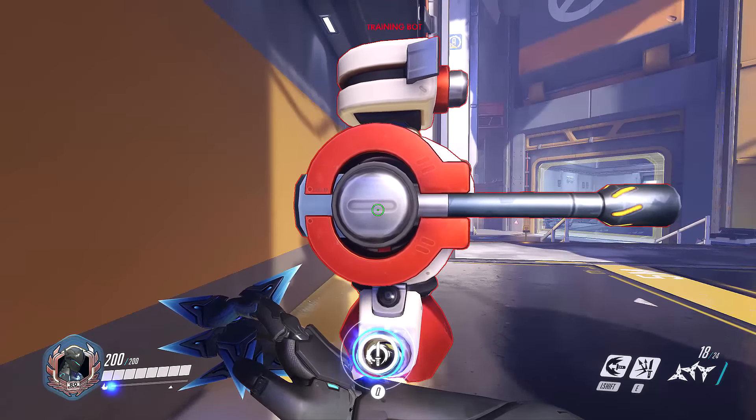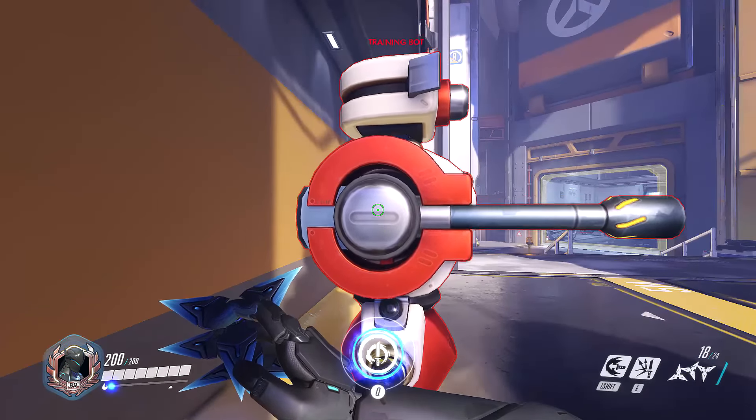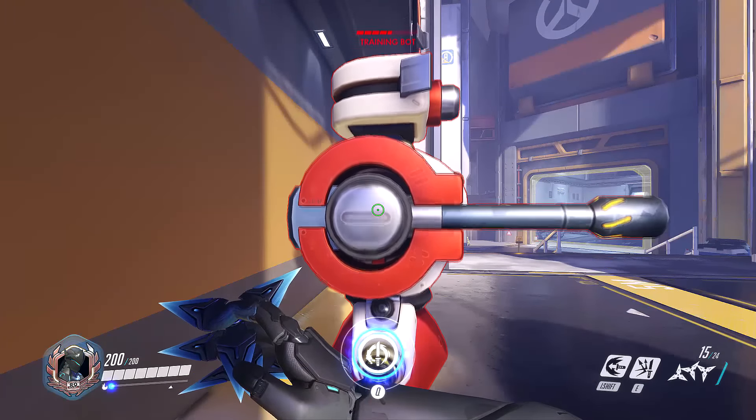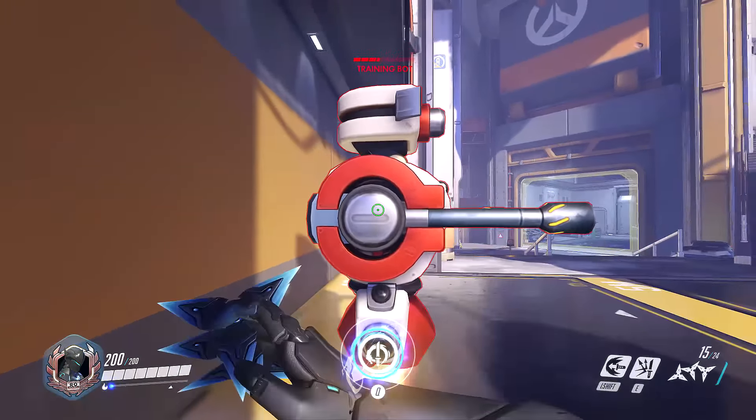Animation cancelling — here's how it works, here's how you do more damage on Genji. If I right-click and drop three shurikens in one go, melee attack, and then shift-click.